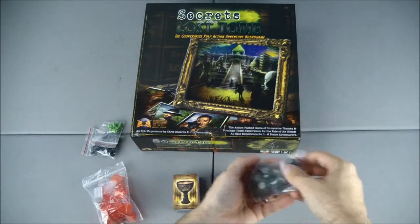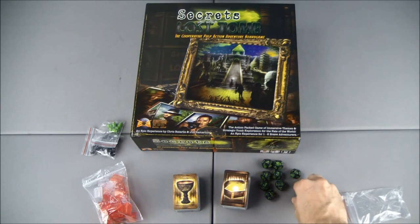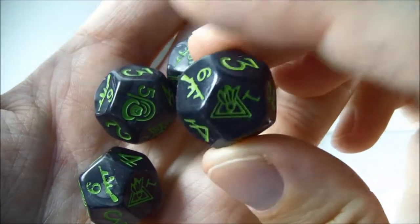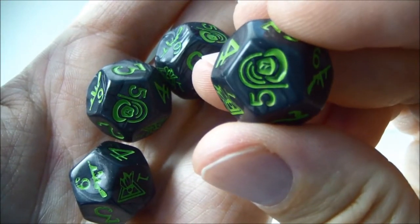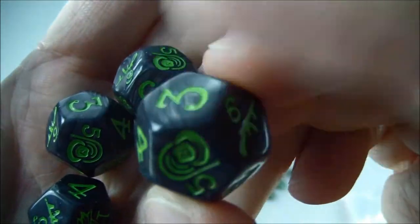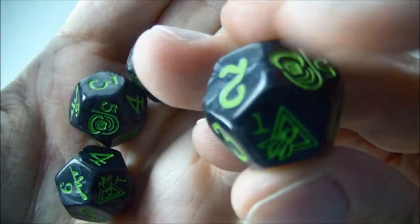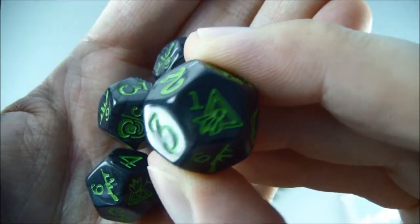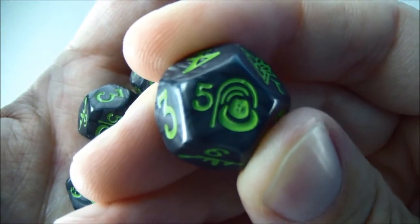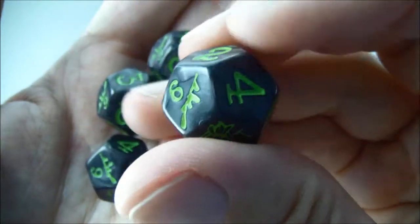And finally we have dice. Let's take a look at some of these up close. We have 12 sides with different symbols — it's definitely not 1 through 12. We got a 2, 3, and a 4; flip it over, we got a 2, 3, and a 4 again. We got a 1 there, a 1 there, then a 5, followed by the same thing, then the 6 that has the machine gun symbol on it.